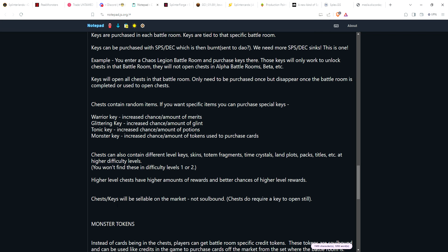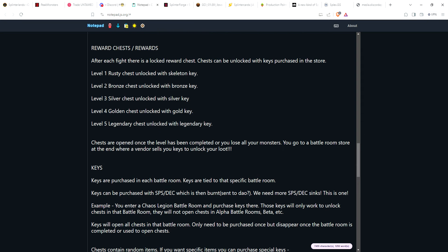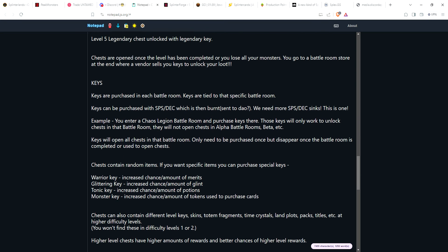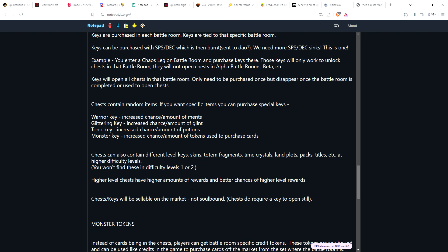Chests would be sellable on the market, and maybe keys as well. If you don't have max level cards and can't reach level five for a legendary chest, maybe you can buy one off the market. Or maybe you win a legendary key in a chest and can sell that since you don't have the cards to use it yourself.